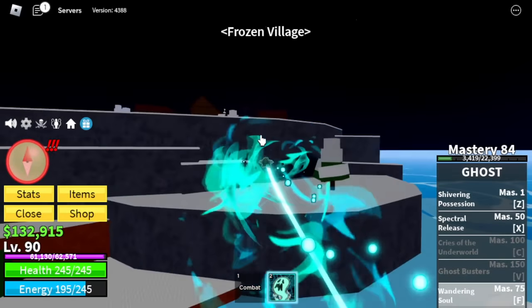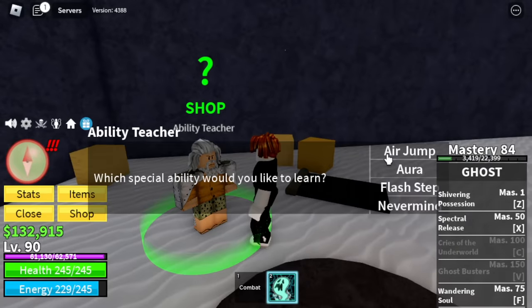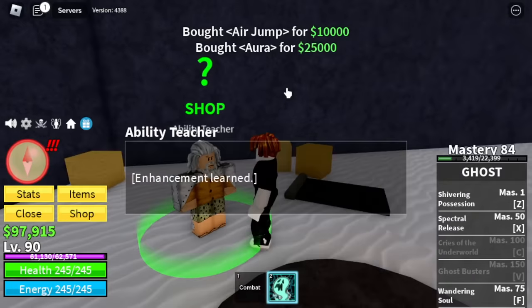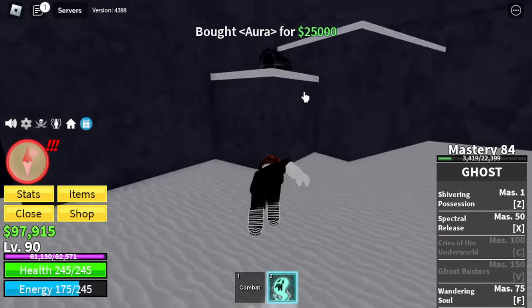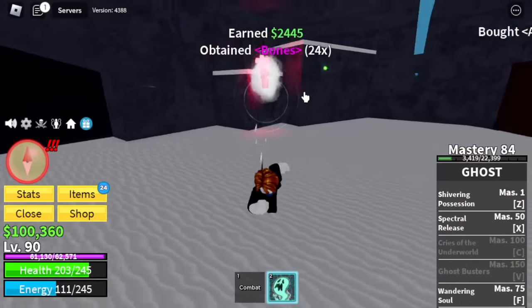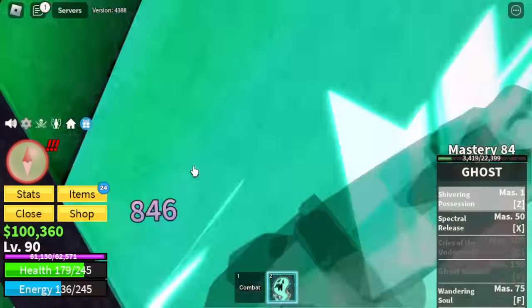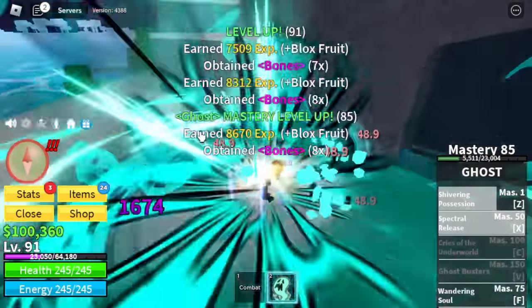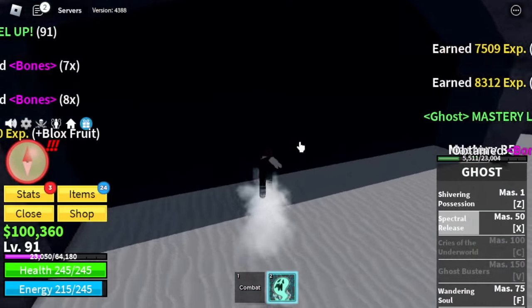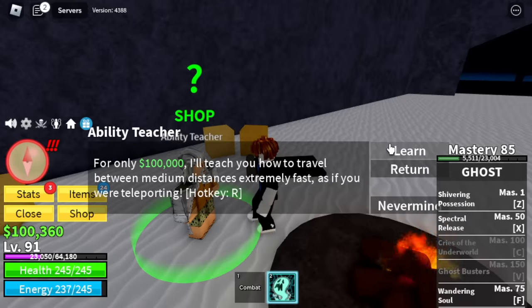Next island is the Frozen Village. Don't forget to buy everything the Ability Teacher sells — he's located at the cave. Air jump: 10k. Aura: 25k. And 100,000 for Flash Step. We locked 3,000. But check it out — Acre's Chest. This is part of the Howling update. You get money. Aside from that, there's an enemy that will spawn — it will give you bones, and you can defeat it for extra bones. The enemy that spawns will depend on your level. So now we can buy the Flash Step for 100,000 Bellies.